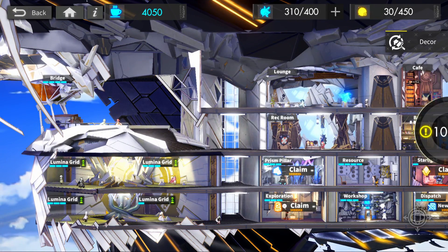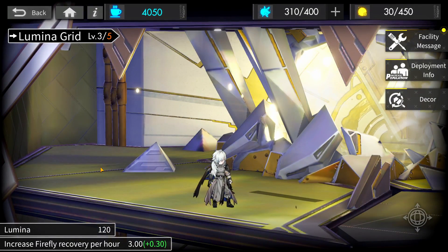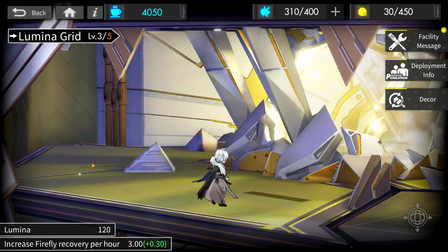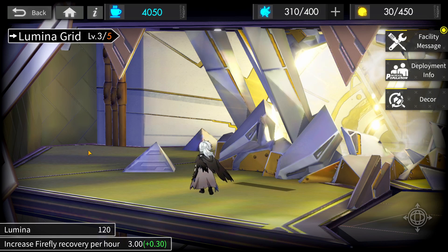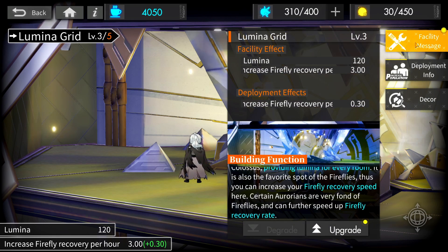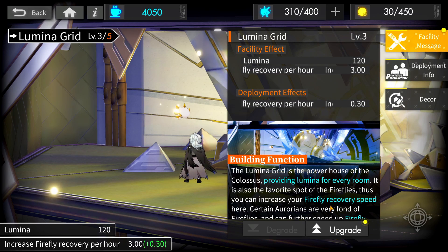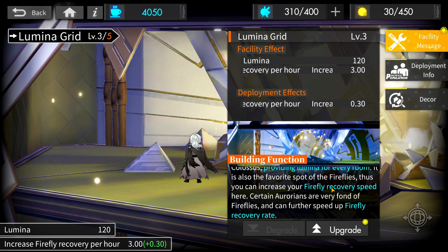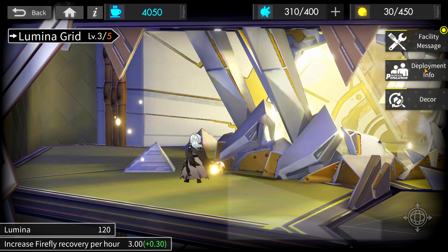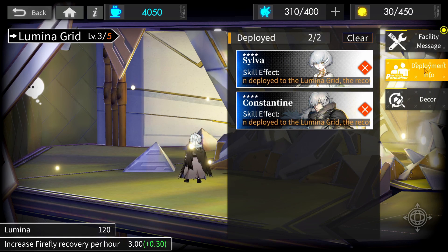Continuing onto Lumina Grid — this is essentially the power that runs your whole Colossus, providing Lumina for every room. The higher leveled you build more sections of your base, the more Lumina it'll require to keep them powered up. Also, at level 4, it increases the Firefly recharge rate in your Colossus. You can assign certain Aurorians that increase the recovery rate of Fireflies even more.